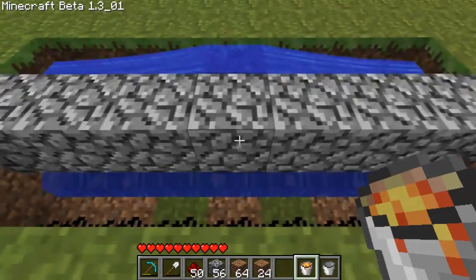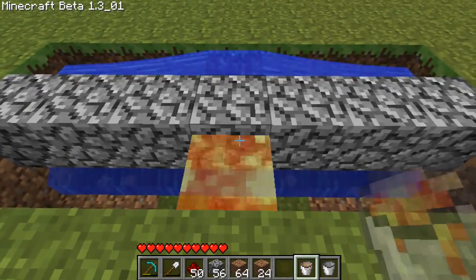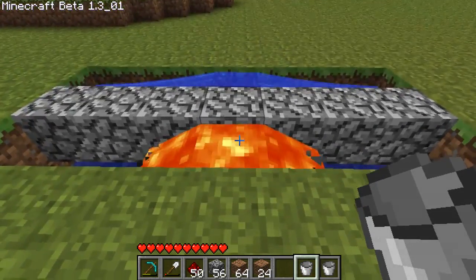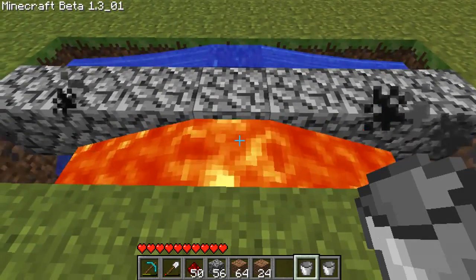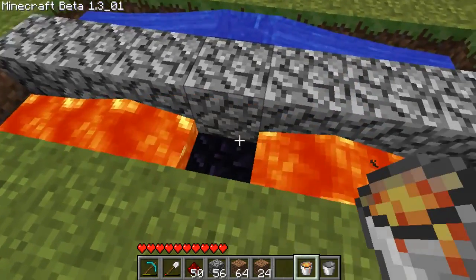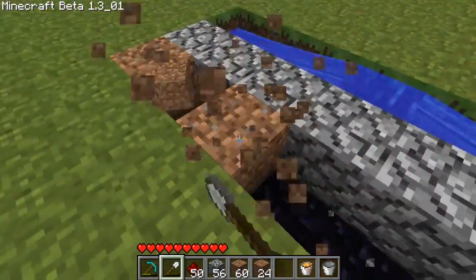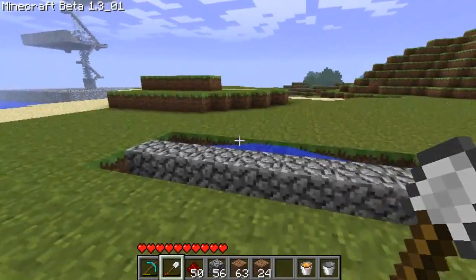And then in the middle of the top part of the three-deep one, you put a bucket of lava. And what will happen — I don't know if it's a glitch or just an add-on to the game that no one's found out for a while — but once you take the lava away, you have your bucket of lava still, and you get your obsidian without losing the lava source.